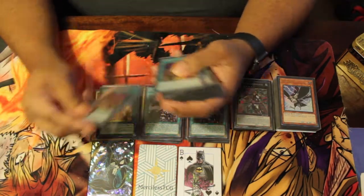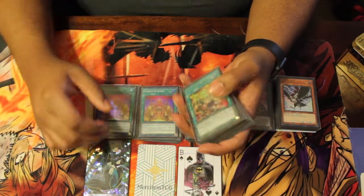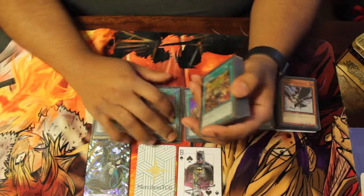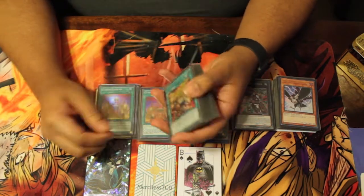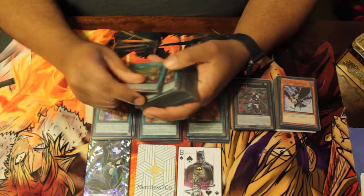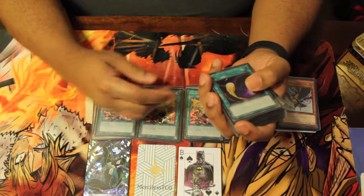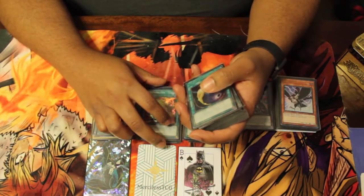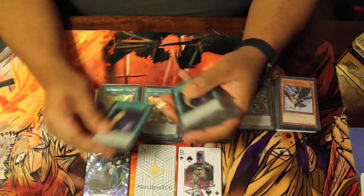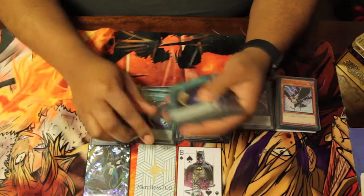Then we have three Cursed Outlands — the second best spell searcher in the game, the third after Engage which is banned. You want to either open this or open a Zoo, because Zoo plus any Eldlich trap is busted. For utility spells, we play triple Cosmic Cyclone.